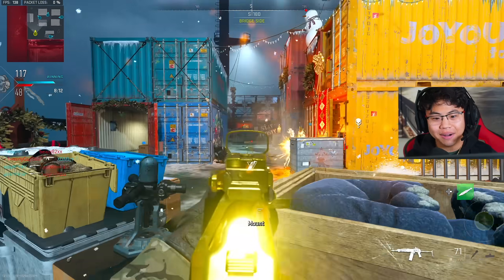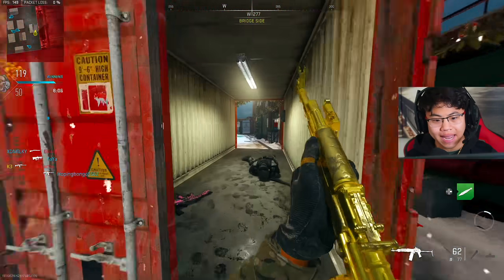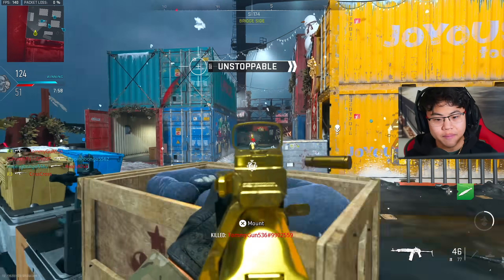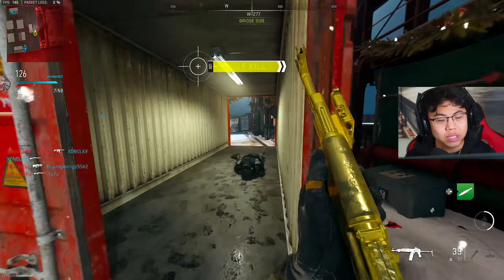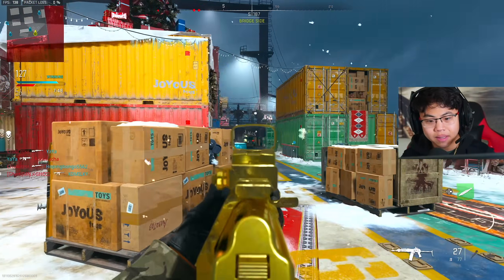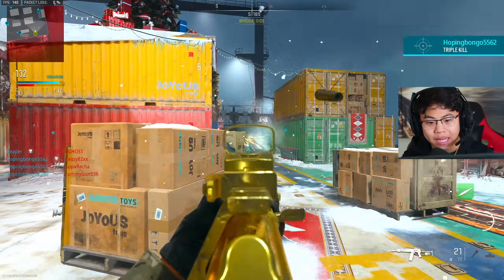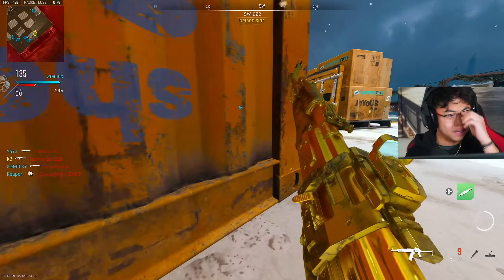Oh my god, let's freaking go, brother! I know we can't do much on shipment for this, but damn — hold it down, son. We literally just stayed on this side of the map. Once you have that advantage, you don't even have to look at the map — you just have to look at the mini-map. You don't have to look at what's in front of you. If you know shipment and where everything is, literally all you have to do is look at the mini-map the entire time and then just briefly glance at the center of the map to see what you're shooting at.